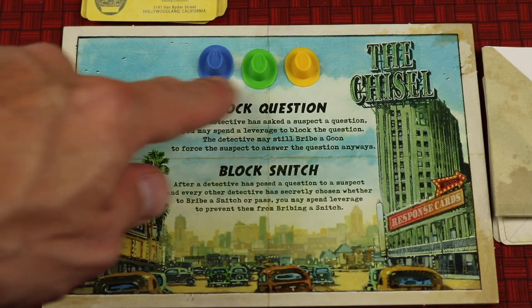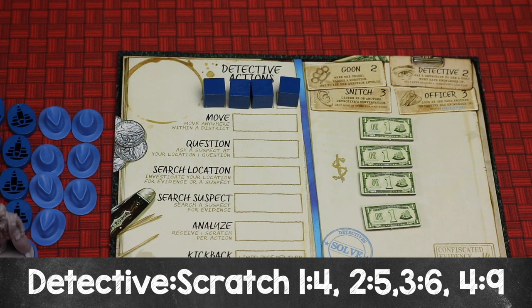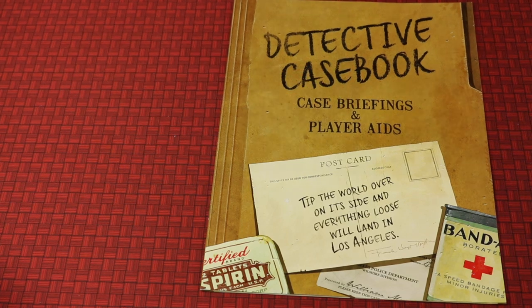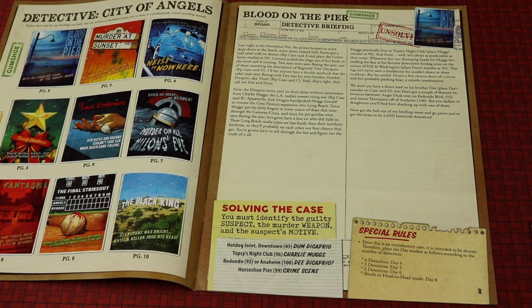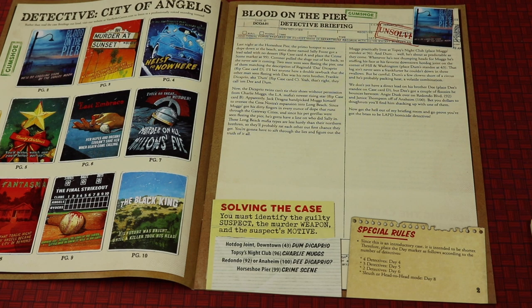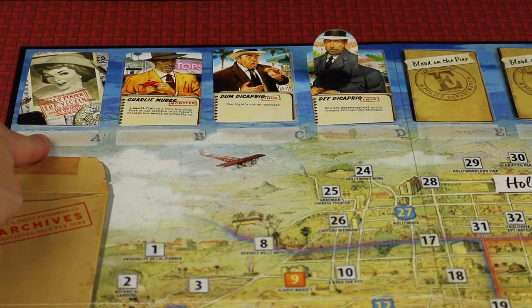Each detective gives one of their leverage markers to the chisel, who places it on their board. Then, the detective sitting just to the left of the chisel takes four scratch. The next detective to the left takes five, the next six, and a fourth detective takes nine. They also place their bribe-a-snitch tokens and solve token on the board. Next, give each detective their own detective casebook. All detectives and the chisel open to the Blood on the Pier case, and the player to the right of the chisel reads the case briefing aloud.